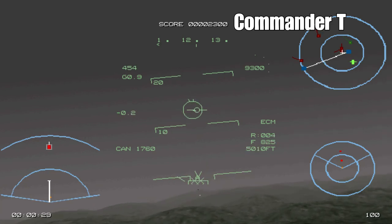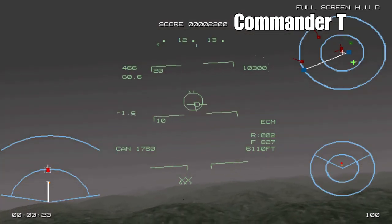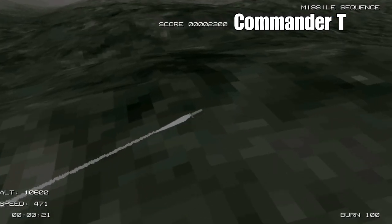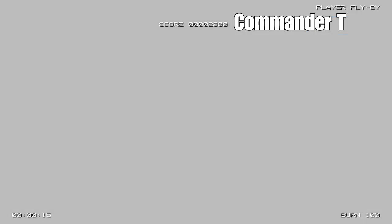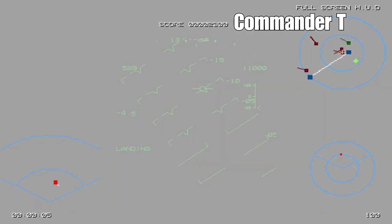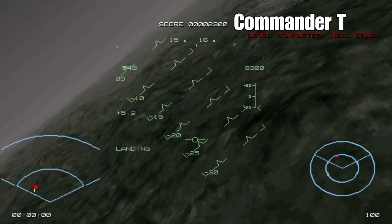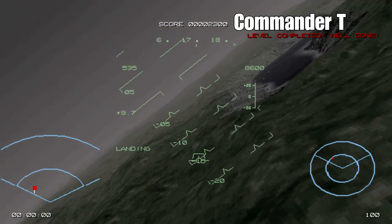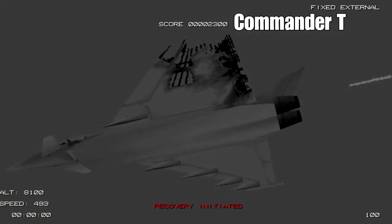The target probably has electronic countermeasures itself and it's broken the lock. If you press F8 you can go to the missile view and see the missile diving into the ground — lock broken. We've been hit! Press L and it'll recover itself and fly level for you. We've done enough and finished the level — we don't even have to land, we can just end the mission there. I hope that was useful, thanks for watching and safe flying!